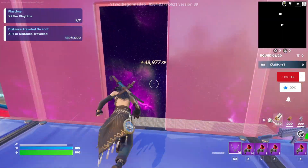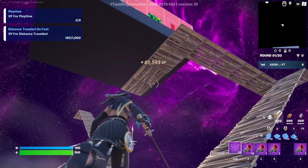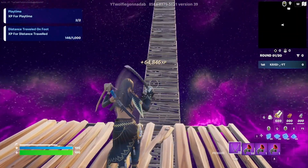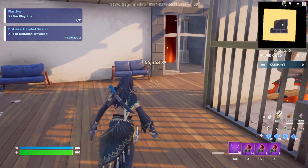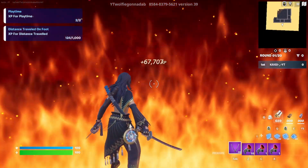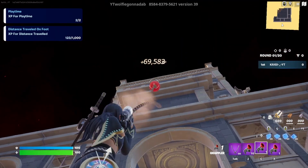Hope you guys are enjoying this so far — let's stack this up even more. Back out into the arena. You've got a little grappler, so take that out and grapple up here, and we're gonna enter this room again. Once we're back inside, follow me out this door — a beautiful 66k right there. The ground is safe, no death barriers. Turn around facing the building and get your grappler out once more.